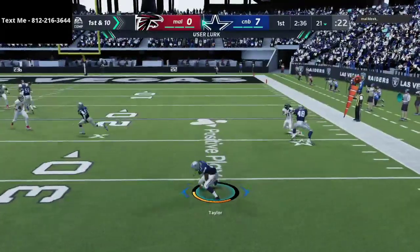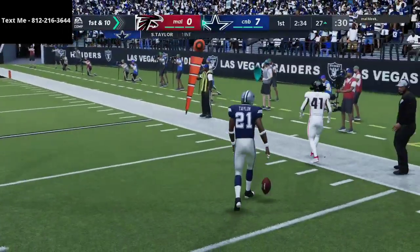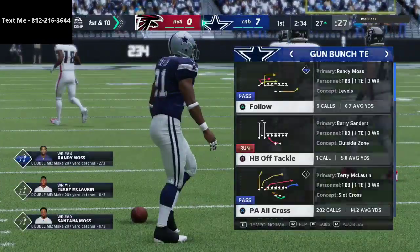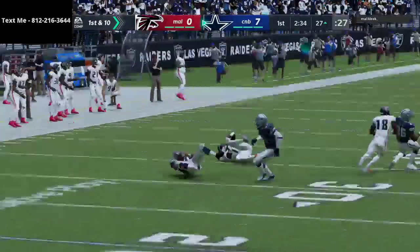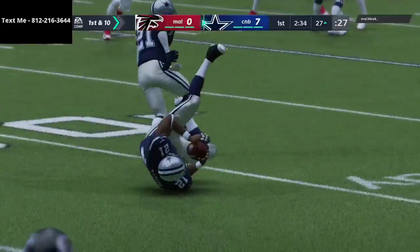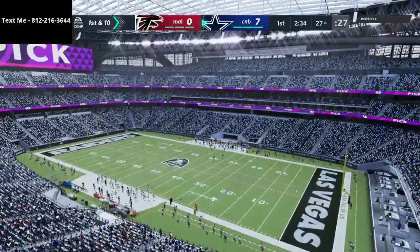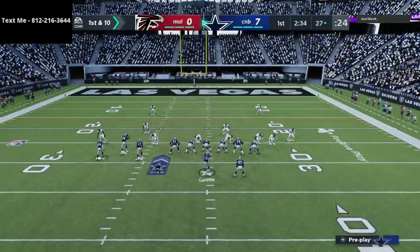A lot of people say they can't stop quick slants. In my opinion the best way is to play man press coverage out of Two Man Under, then shade your coverage inside and underneath. Sometimes one or two slants will come open, but so far it's pretty much a perfect start to the game on both offense and defense.